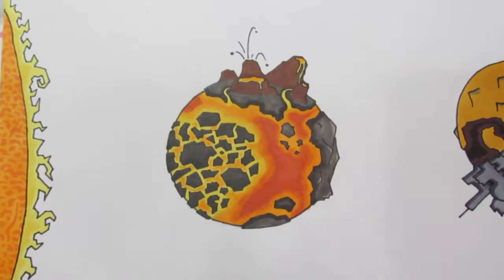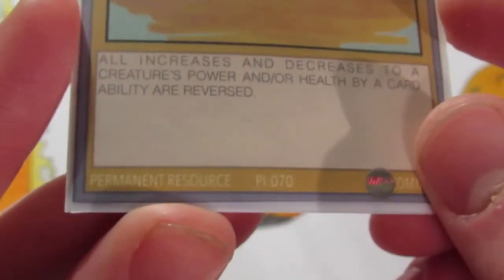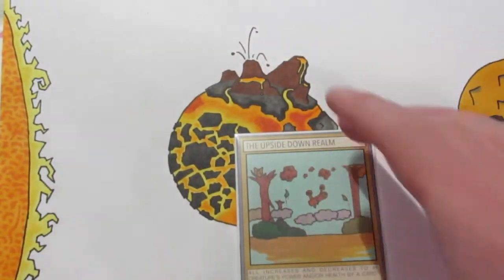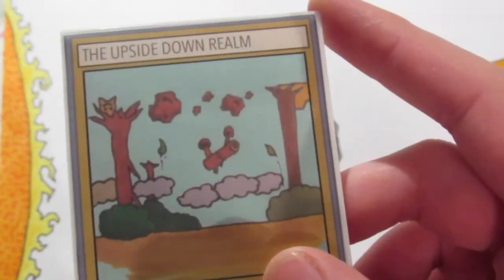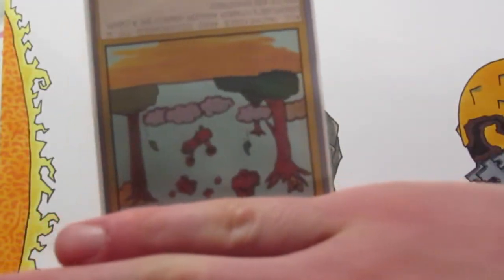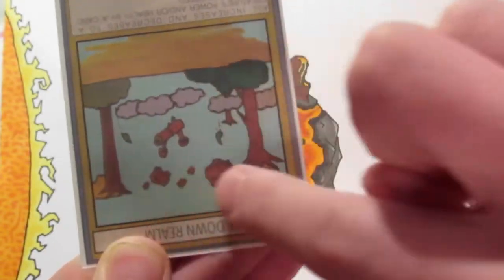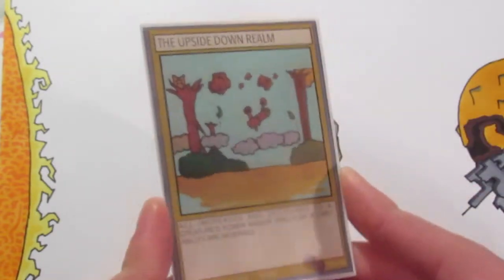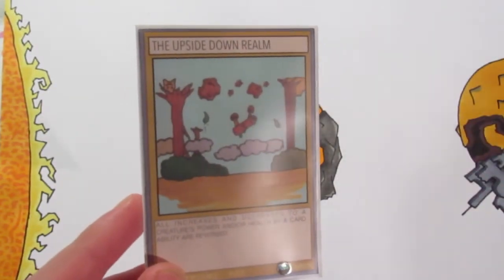Firebolt is a single-use resource so you can only use it once — you play it and then it dies. The next card is called the Upside Down Realm. It's a permanent resource card, so you play it and it stays there until it gets killed or until the end of the game. The artwork didn't come out as well as I'd have liked, but you can tell that everything is upside down — the ground, trees growing upward, clouds in the sky, rocks on the ground — and when you flip it over, everything's upside down.